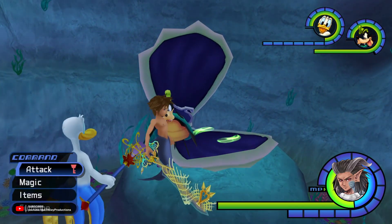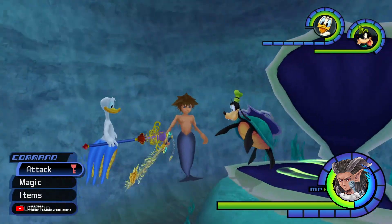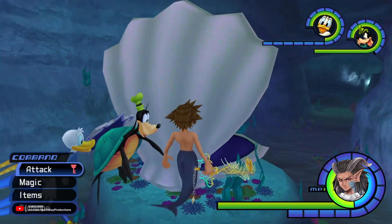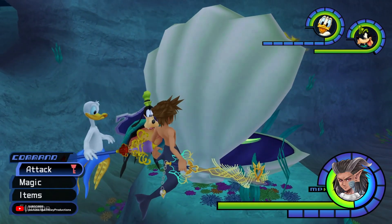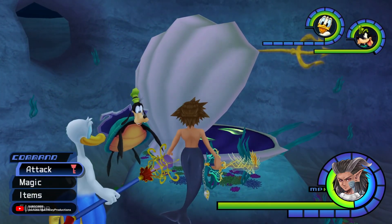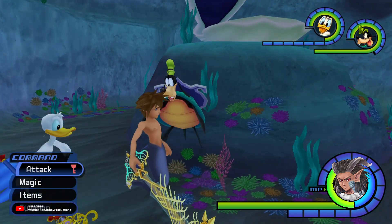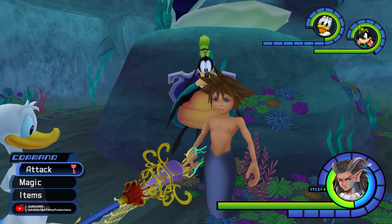This is where I chose to start for Atlantica because it's basically where you start when you come to this world within the story. There's not a whole lot in here — it's just kind of a big round room in this little cavern, this grotto. I think this is Tranquil Grotto. You have a save point here within this really big clamshell. I like that the seaweed here moves at such a low frame rate.